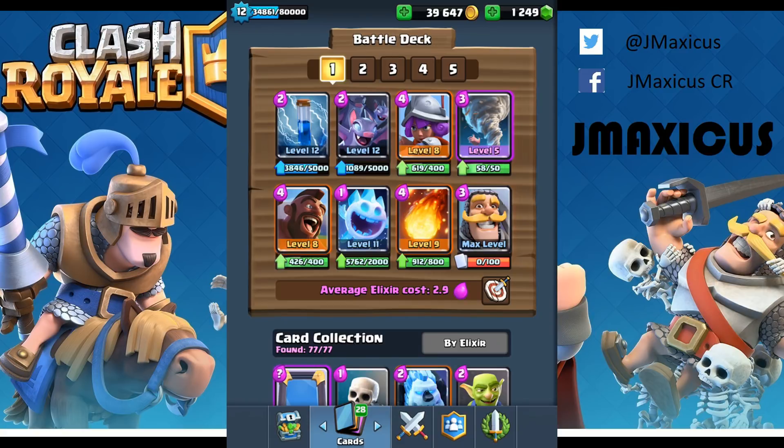We've got the one-elixir ice spirit which is really good for cycling and for stopping certain pushes. We have zap because there are so many bats in the meta right now, and it's also good for skeletons, goblin gang to take out the spear goblins — not so great against goblins themselves but that's okay. Then we have the knight as a tank unit to help push with our hog or to counter elite barbarians, mega knight, or bandits. It's great for countering those.